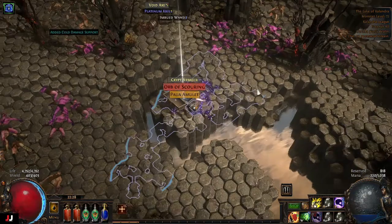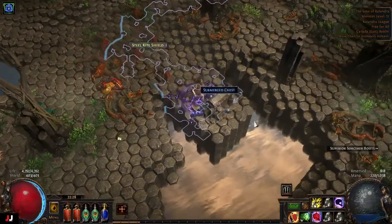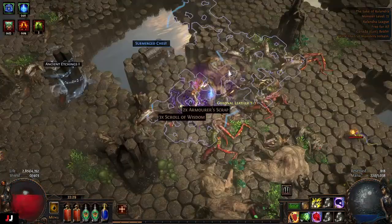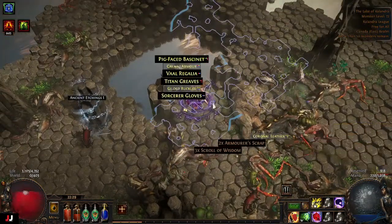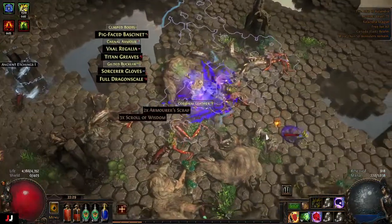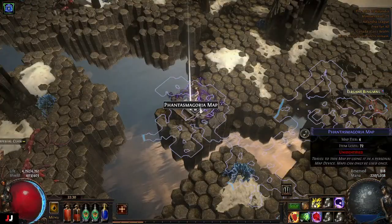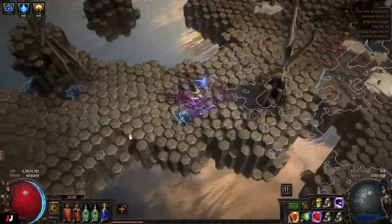All right, what do we got? Scour. Weapon one this time — six socket. Armor this time, nothing good in there either. We got a map — one map, tier four. I guess I'm only in that 72 area.